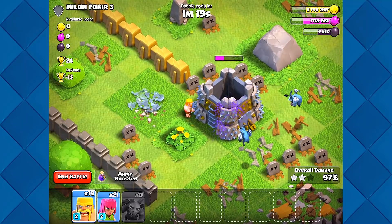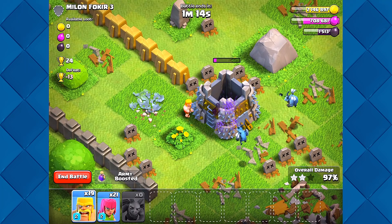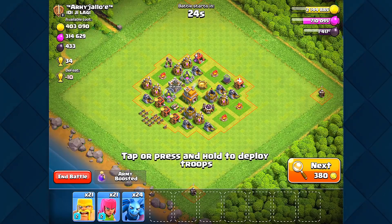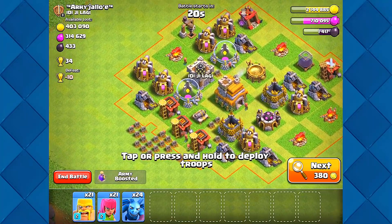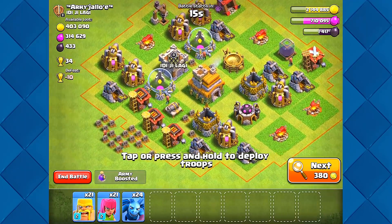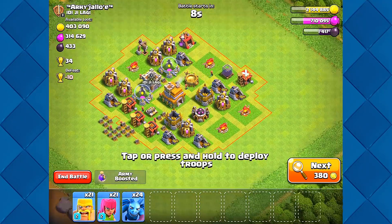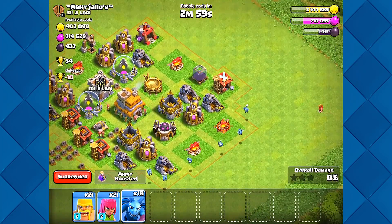Good stuff guys, we've got one down, we're gonna keep pushing and try to get some more loot. We found another base — looks like the same thing, there's like one cannon hanging out and he's got a clan castle. We'll have to see if this guy's going to defend with any CC troops in there. It's 400,000 too — that's nice loot.